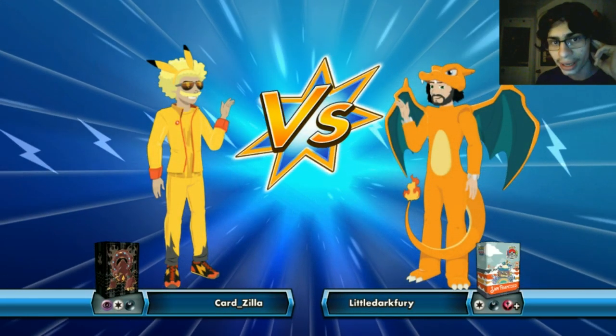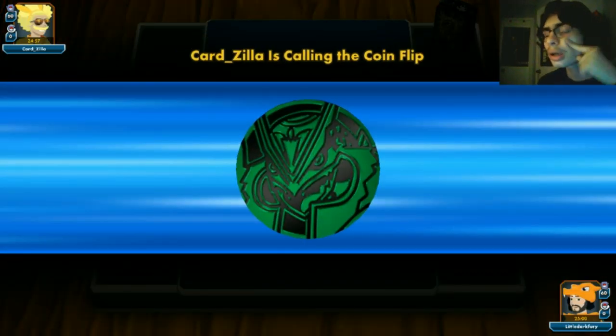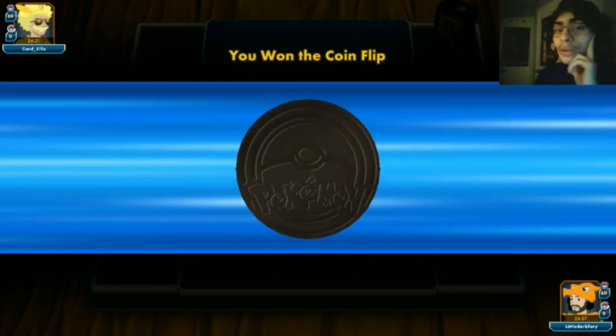Playing against Cardzilla - crazy name, crazy avatar. It's probably a dark deck, either Eeveelutions or Turbo Dark. I'm hoping for Eevees because Garbodor would shut down Jolteon. If it's Darkrai we don't really have any way to exploit weakness, which is a problem with this deck.